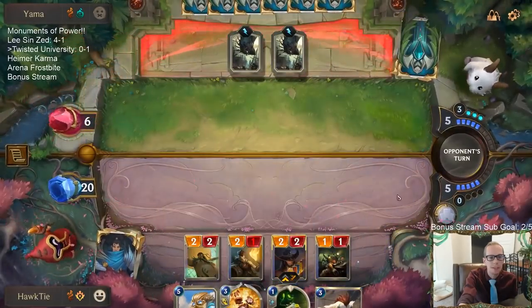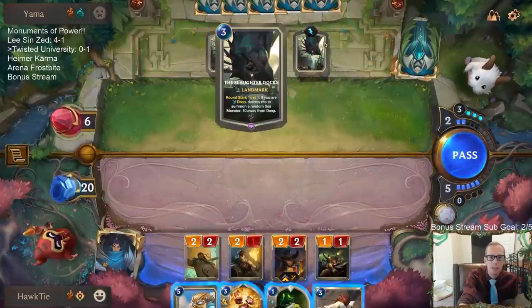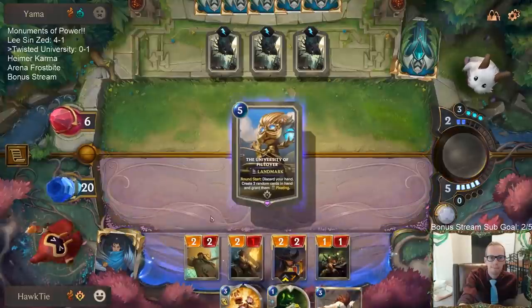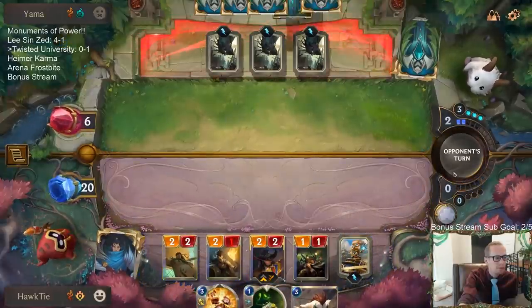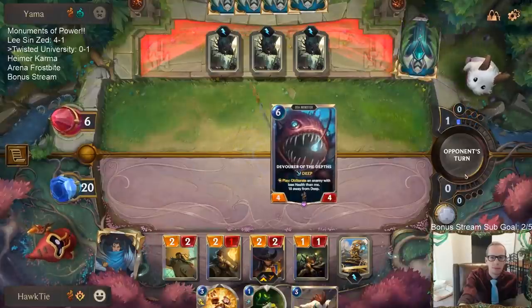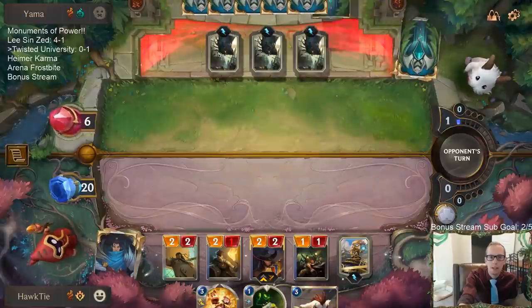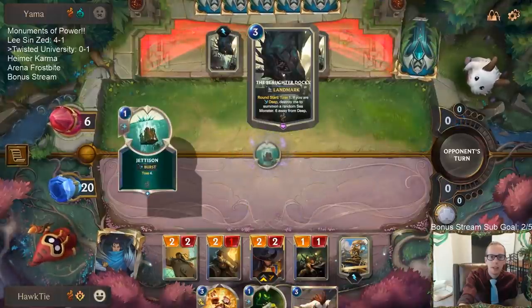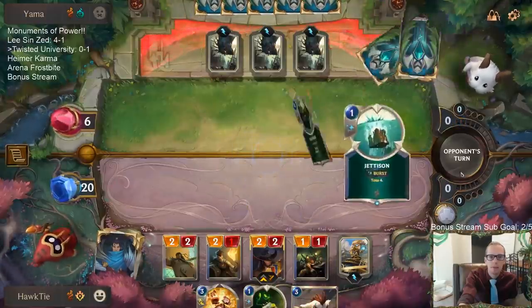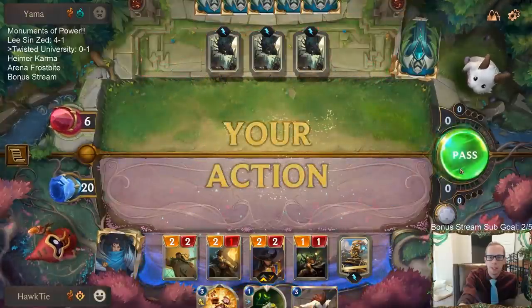They are at six. They're still just playing these things. We don't know what's in their hand, but they're going to get three Sea Monsters this next turn — these are all going to be like six and seven mana things. Actually, not three Sea Monsters — they're getting two? Oh come on, Keelbreaker?